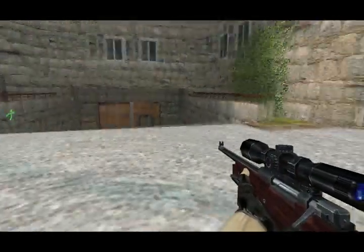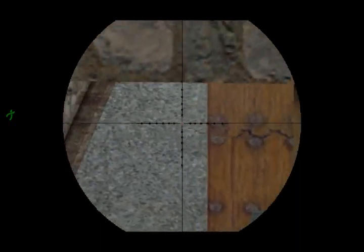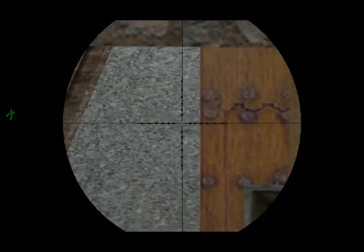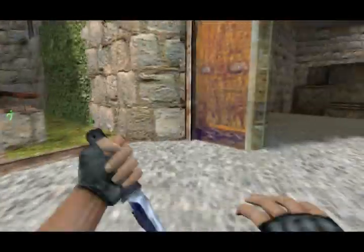Now we're going to do jiggle peeking. Basically, jiggle peeking is when you're scoped in — you hold your walk button and tap crouch or duck. It looks just like this. It allows you to move around and at the same time get a pretty good register when you shoot, just like right there with that register.